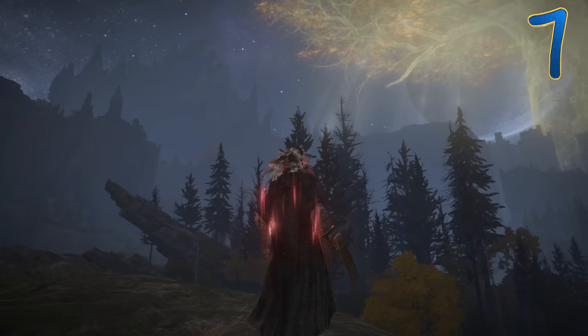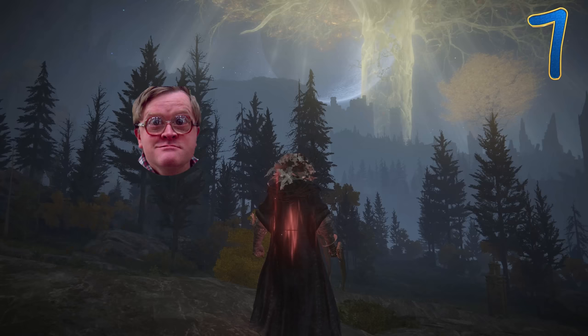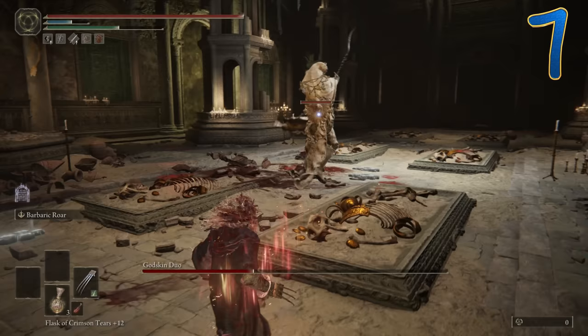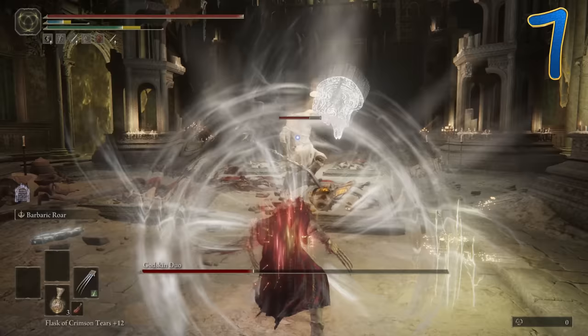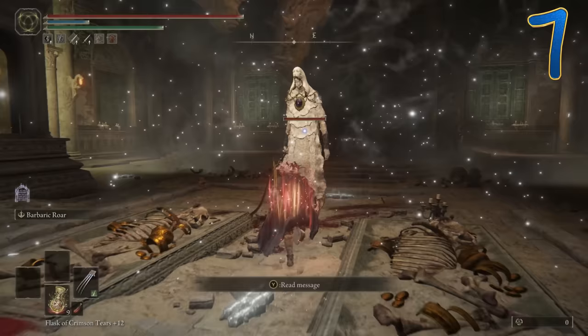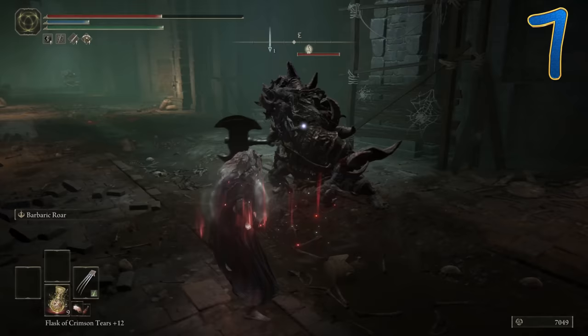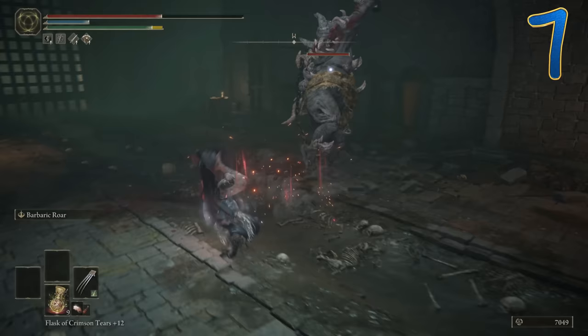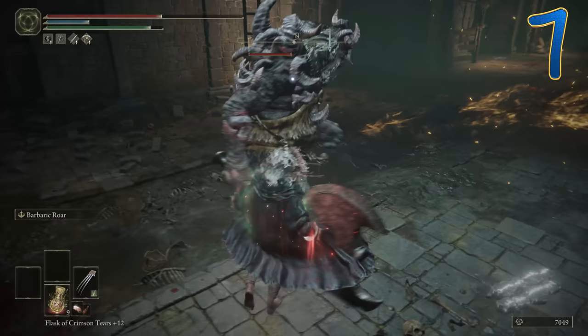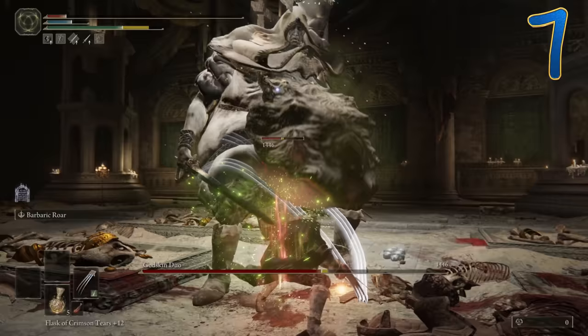This werewolf still has his animal instincts and urges in the form of howling — so we're using the Barbaric Roar to howl at our enemy, raising our animal spirit and increasing physical damage by 7.5%. More importantly, it gives us this unique heavy moveset. Simply use the heavy moves for decent damage. The Roar Medallion will buff these unique heavies by another 15%. Keep high endurance and make sure you can light roll — a werewolf's physical power and speed is top notch. I'd rather sacrifice heavier armor's protection for the ability to light roll. The Exalted Flesh consumable gives another 20% boost to physical damage.